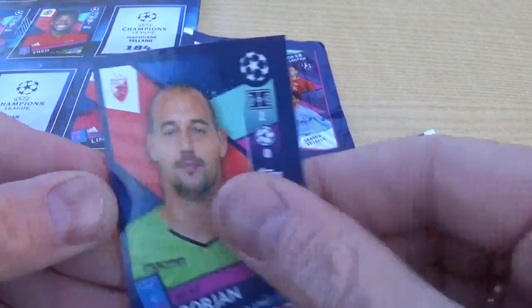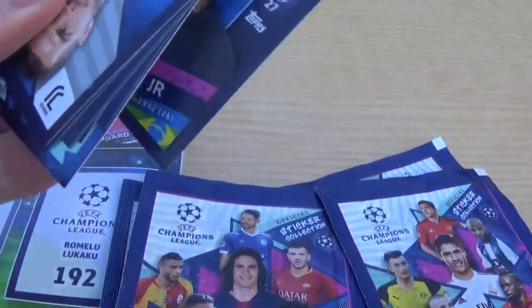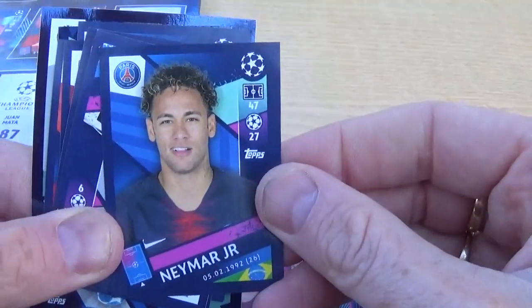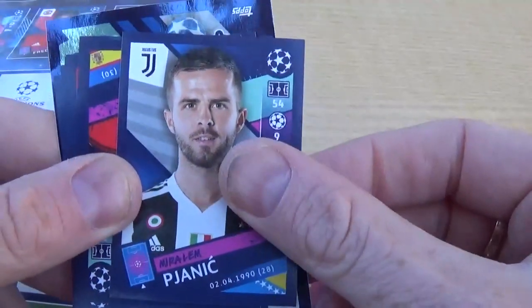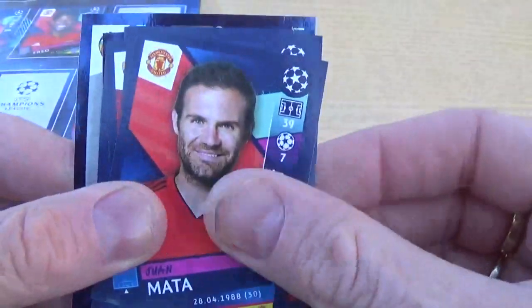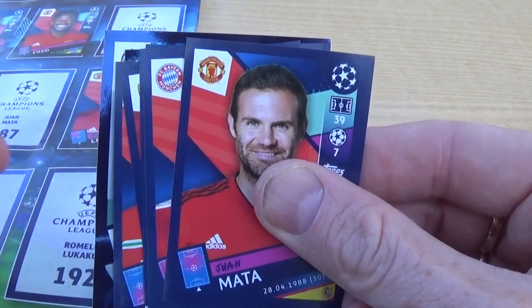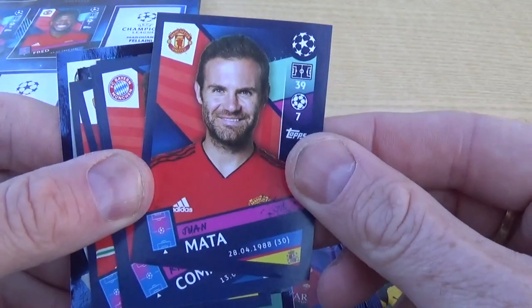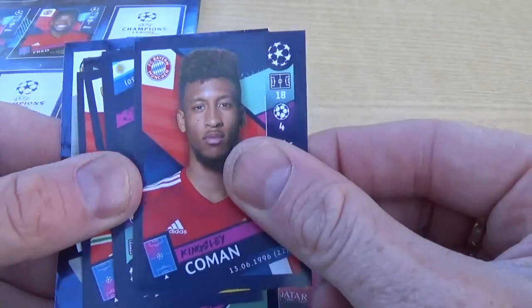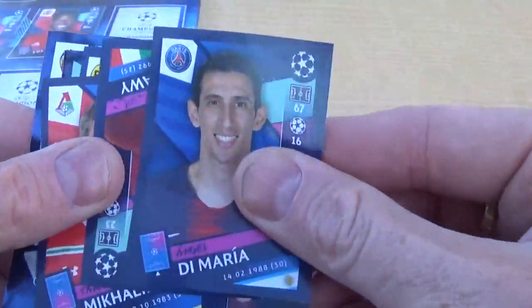Borjan, Neymar Junior for Paris Saint-Germain, Pjanic for Juventus, and Juan Mata — yes! — for Manchester United, which means we only need Lukaku and Valencia to complete our Manchester United collection for this season on the stickers. Coman for Bayern Munich and Di Maria for Paris Saint-Germain.